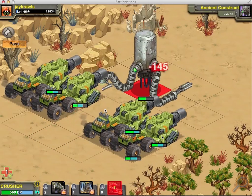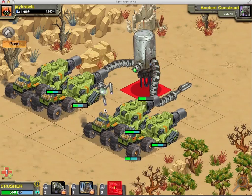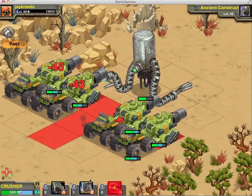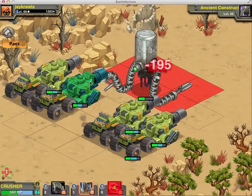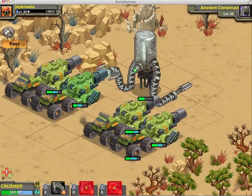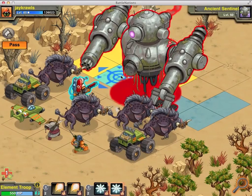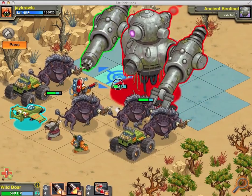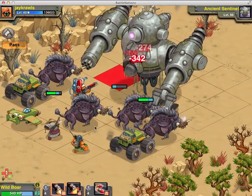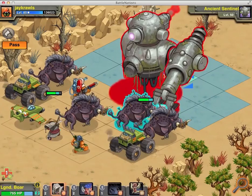And the 21-ton collision got a 195. You can easily destroy that guy with him. I wanted to see how he'd do on the battlefield, so I left out my mega tanks and put in the tank crushers instead. We'll see how they fare with the Ancient Sentinel.